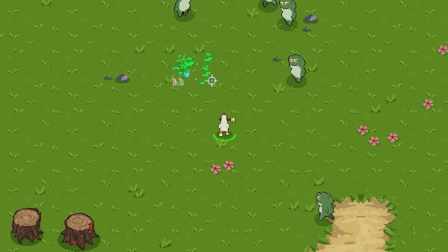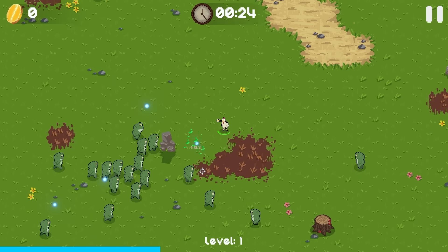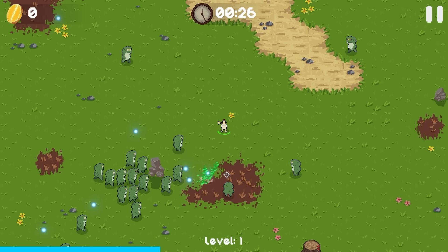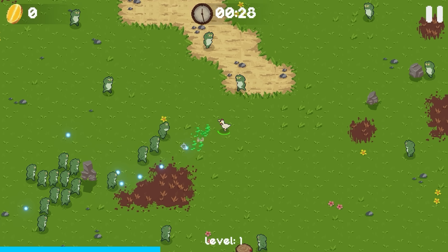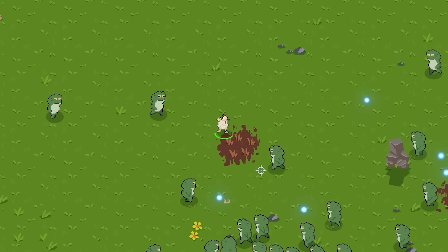Today we're going to use a chicken with a magic wand in its mouth to defeat as many innocent frogs as we possibly can. To begin, we have a wand that fires twice — two projectiles in a row — that means extra damage for the frogicide. And those two shots are more than enough to destroy these simple little frogs.